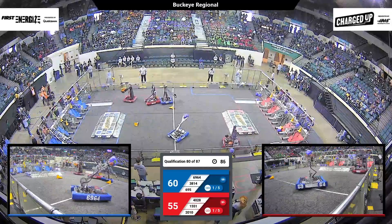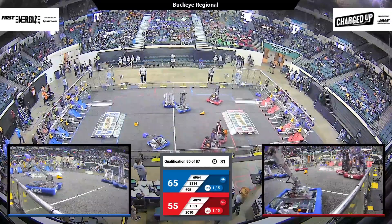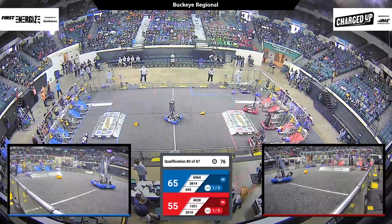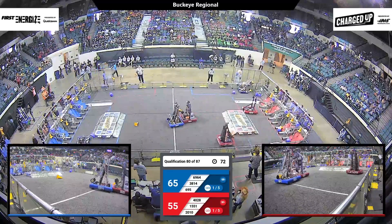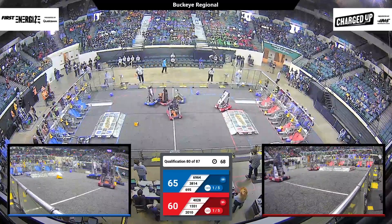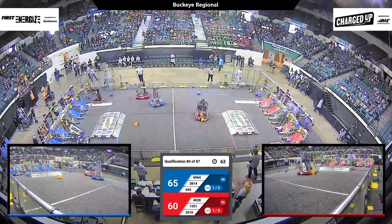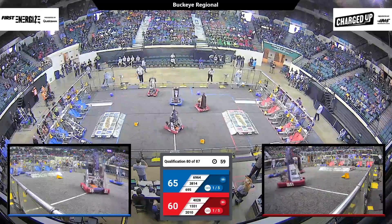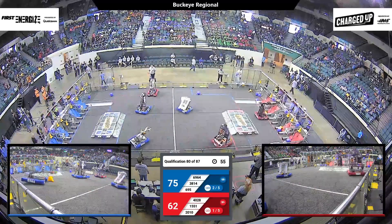Far side of the field, watching as Blue Alliance robot 6-95 gets in position. Bison Robotics delivers a game piece down to the lower node, nearly upending themselves. They've got another one now — another cube in their possession as they look for a place to deliver. Unofficially your score 65-60, Blue Alliance with a five-point advantage. Trying to add to it now, thanks to 69-5. Blue Alliance now with 75 points.